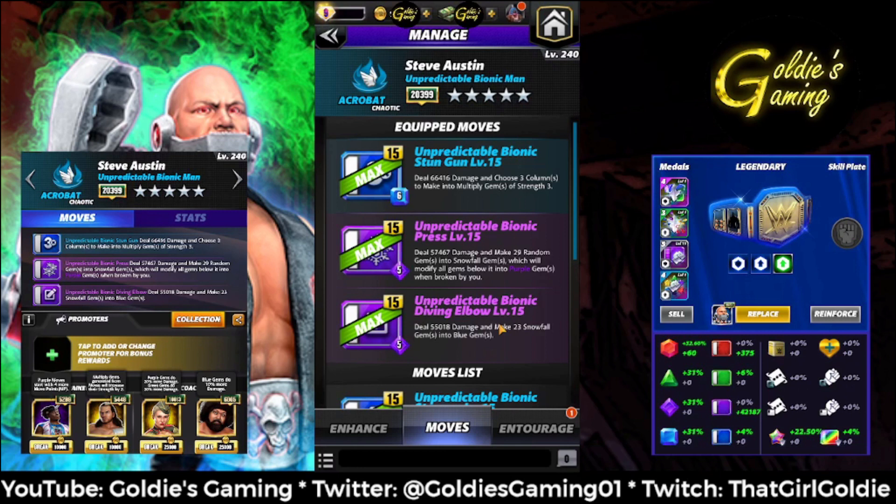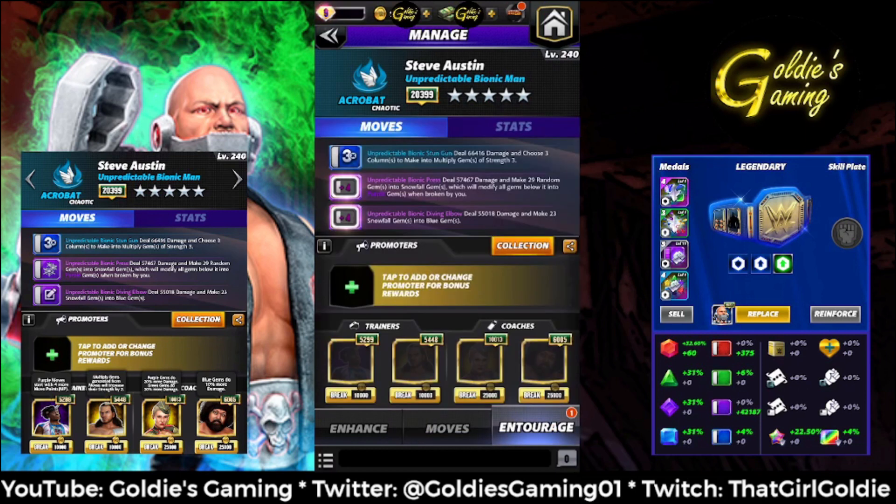The blue two move is the Unpredictable Bionic Stun Gun — 6 MP, deal 66,416 damage, and choose three columns to make into multiply gems of strike three. The Unpredictable Bionic Press is a purple one: deal 57,467 damage and make 29 random gems into snowfall gems which modify all gems below into purple gems when broken. The purple two move, Unpredictable Bionic Diving Elbow, deals 55,018 damage and makes 23 snowfall gems into blue gems. The thought process is: throw down the multiply gems, put down the snowfall gems, turn them blue — the blue snowfall recharges the stun gun, multiply gems increase purple gem damage, and everything refills itself.